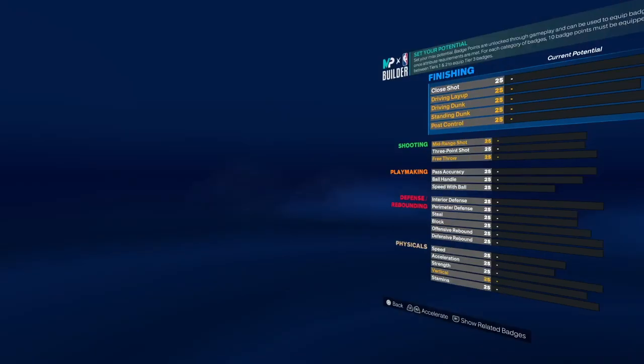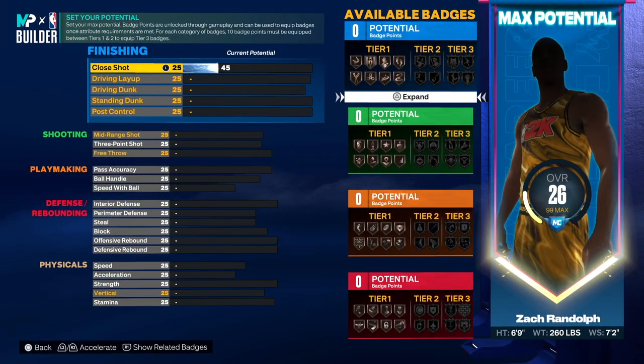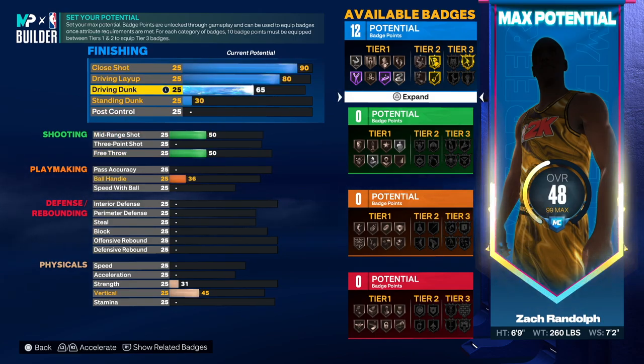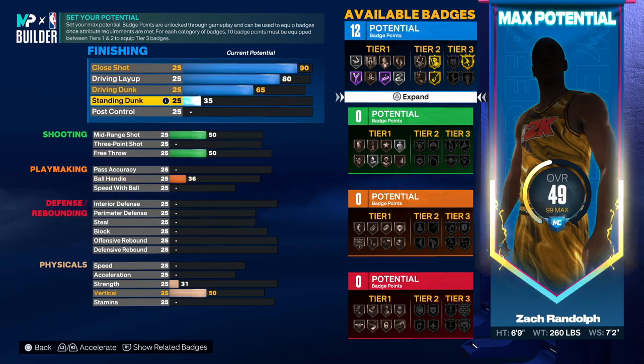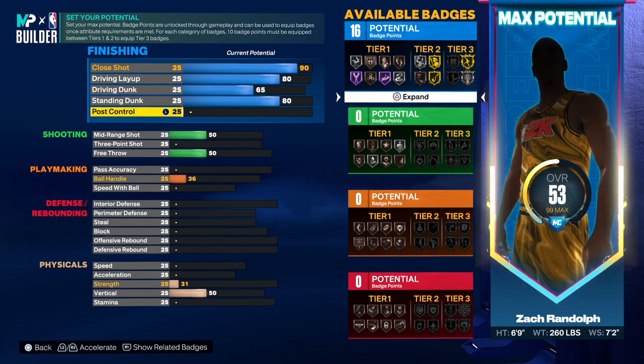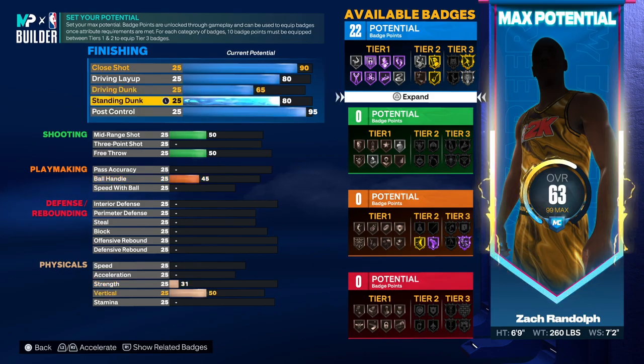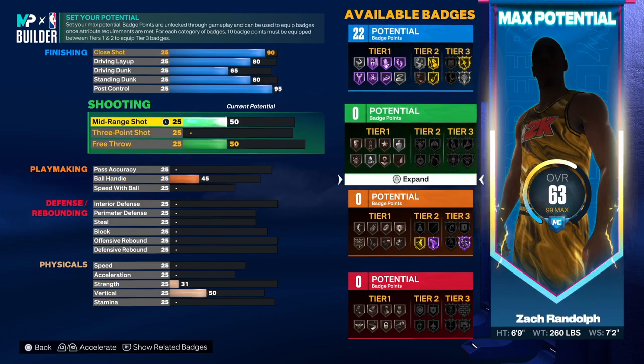Close shot was a 97 but we're just gonna go 90 here. Driving layup at 80, and then the driving dunk was a 65 so we're going 65 here. Standing dunk was an 80 — that's solid. And then the post — the post is going to be crazy. The post is a 95, so we have to go 95.